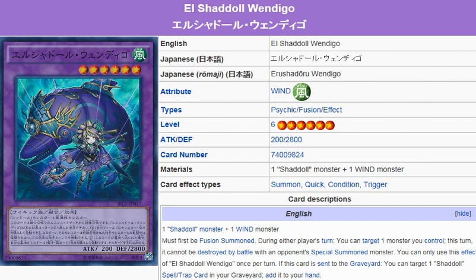If it gets sent to the graveyard, you'll be able to Special Summon it with Shadal Falco. So that's something. You can use a copy of itself to Special Summon another El Shadal Wendigo.